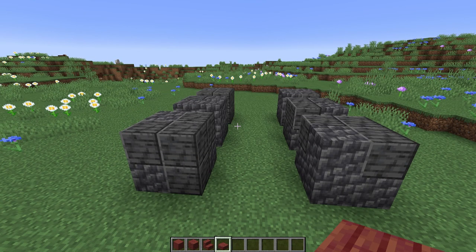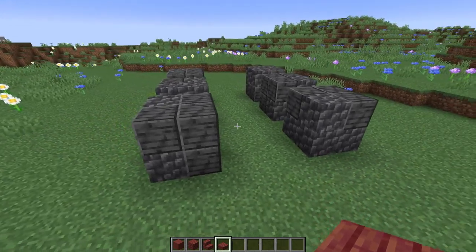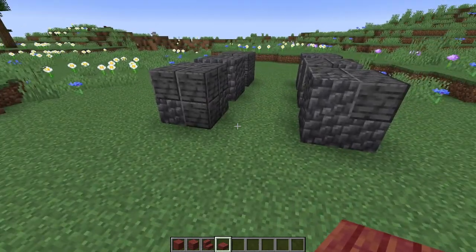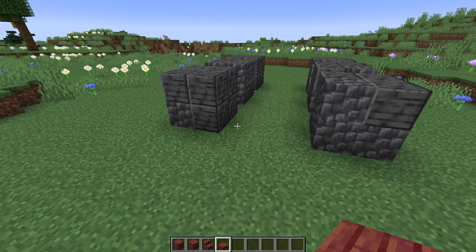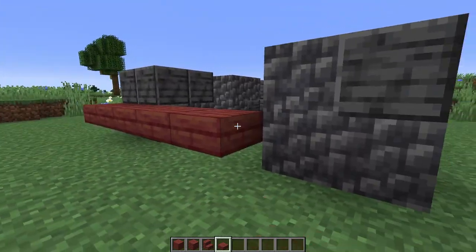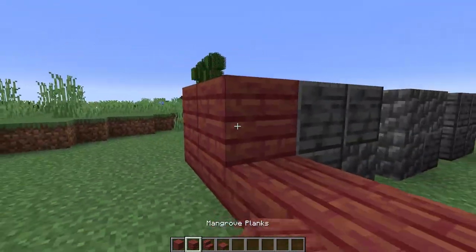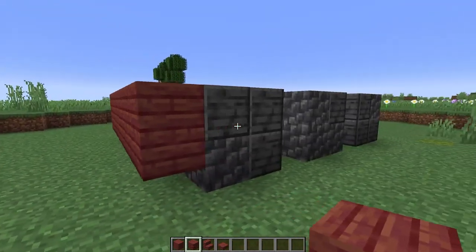Next, I'm going to take the mangrove wood and do a basic outline of the body around what we have so far. I'm going to start in the front of the sniffer — this is where the head eventually will go. I'm going to take the slabs and put them across here, connecting from one foot to the other, and then putting a row of full planks on top of that.